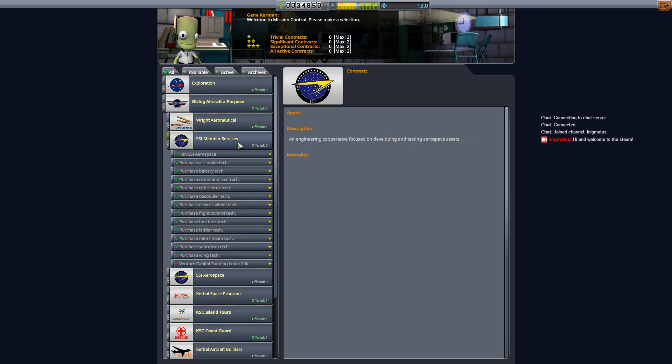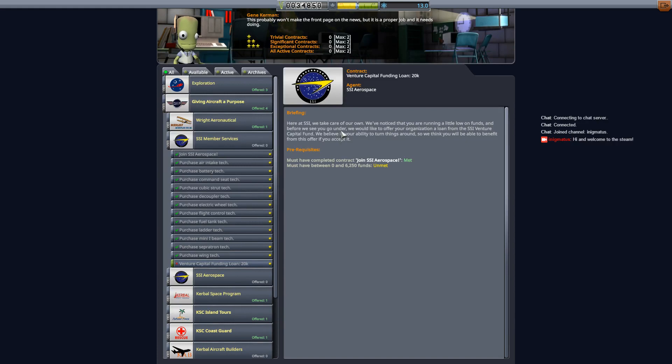I finished buying up the rest of the technologies here. If you do buy all the technologies at the get-go, you'll obviously run out of cash. You'll need to look at doing a venture capital funding loan. Once you drop below a certain amount of funds — I think like $6,200 — it'll become active and you can choose to activate it. At that point you can repay those funds by simply canceling the contract. Very useful. I think you can only get it a couple of times, so use it sparingly. But for getting started it's definitely useful if you want to unlock all the techs in one go.